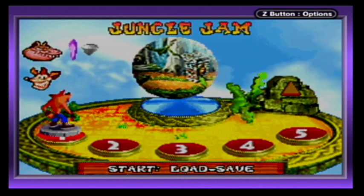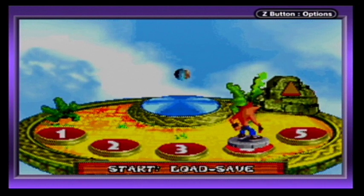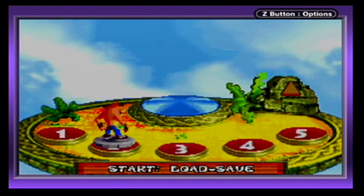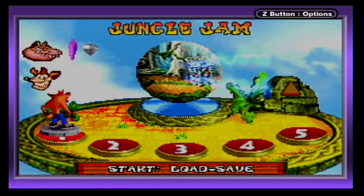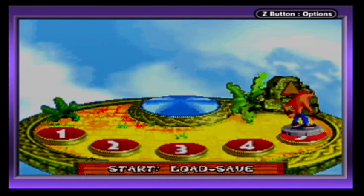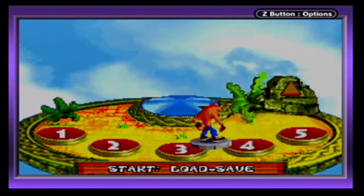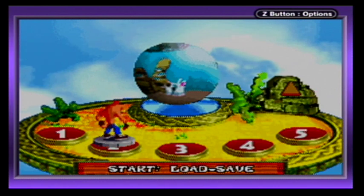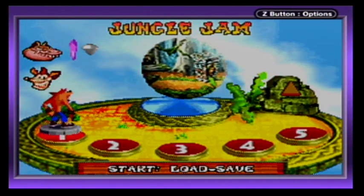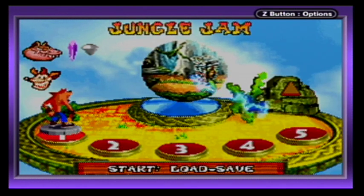There's our little intro. This is set up pretty similarly to Crash 2 and 3, where we've got a warp room with five levels to choose from. It's definitely designed similarly to Crash 3, with the buttons and teleporters. Even though we can go in whatever order we want, I'm still going to go in order, like usual. So let's start with Jungle Jam.